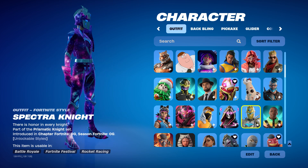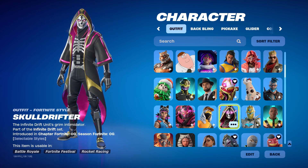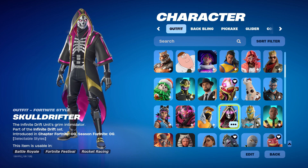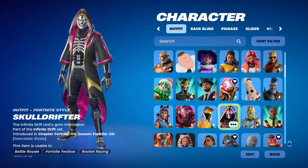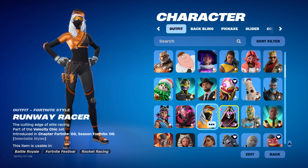We got Spectre Knight with the Galaxy style. And then we got the Skull Drifter — this is actually kind of a rare skin because no one knew how to get it. You had to get it from a quest pack through one of the shops in Fortnite, like either your Nintendo eShop, your Xbox shop, or whatever. But I got it.